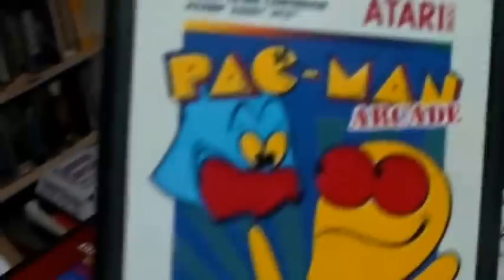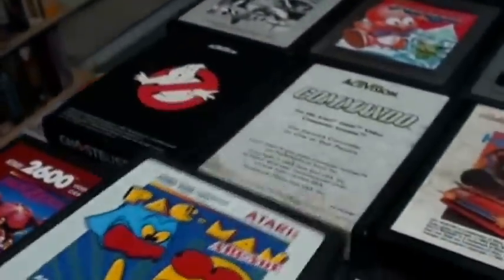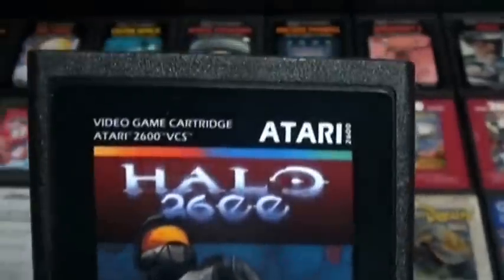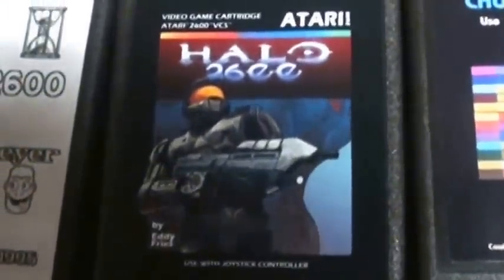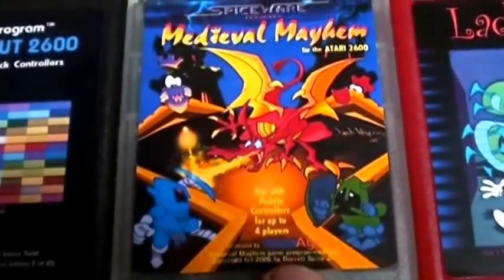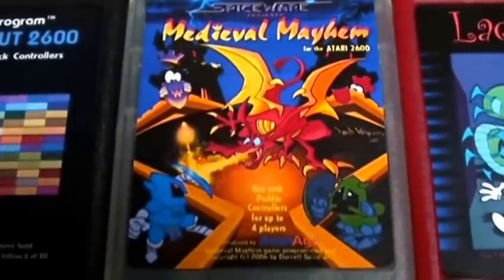Pac-Man Arcade — people who hate the standard Pac-Man version on Atari ought to get this, because it actually looks like Pac-Man Arcade and it's amazing. Halo 2600, released last year, has gotten a lot of popularity recently and is a great game on its own — worth checking out. Chunk Out 2600 is a great puzzle game that was at our previous show. Medieval Mayhem is a Warlords enhancement and a better version of Warlords — a lot of fun to play.